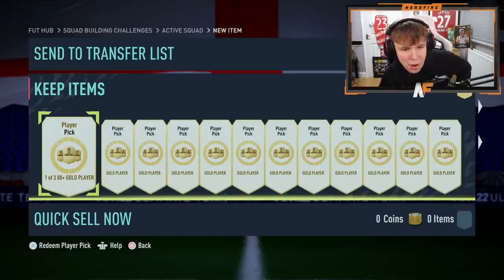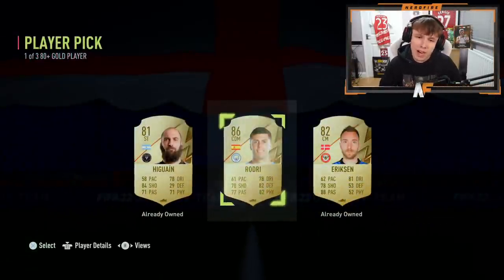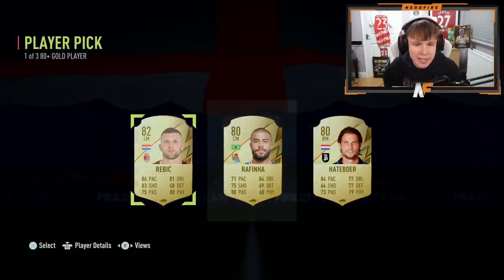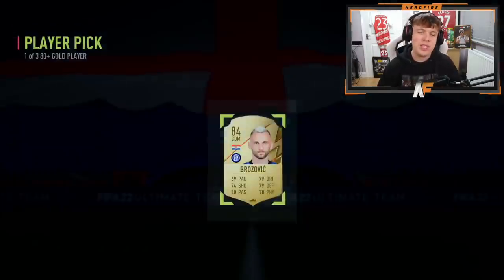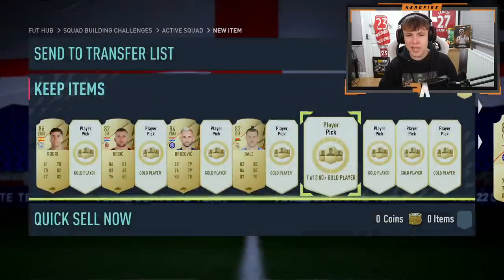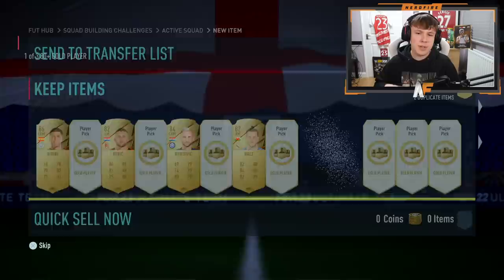We've got 30 player picks today to get some fodder, hopefully for the Mid or Prime Icon Player Piece. Let's go through the first one — 86 rated, good start! Player pick number two: 83 rated, not what I want to see. Number three: 84, I'll take that. Number four: another walkout or foot birthday? We'll take it for the higher rated. Number five: he might be tradable, we'll see. Number six: well, it started okay with the walkout and then kind of gone downhill.